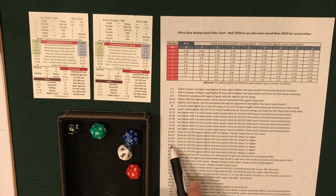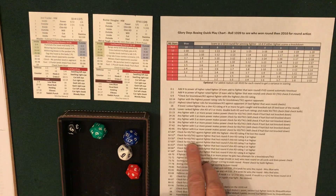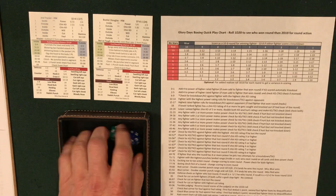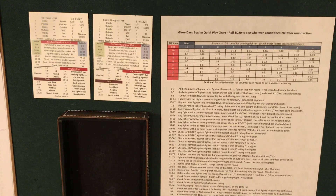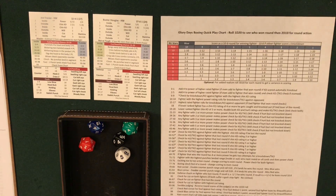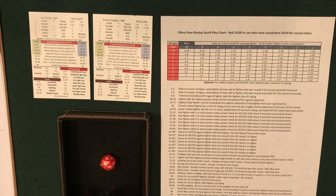Round 6: another split round. Rolled 56 — check for KD/TKO against fighter that lost the round if chin KD is four or higher — Douglas's is not, so he's good. Round 7: goes to Frazier on all judges' cards. Rolled 45 — any fighter with six or more power, that's only Frazier, and he misses the power check.